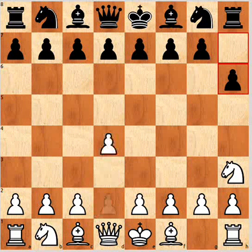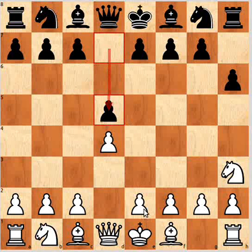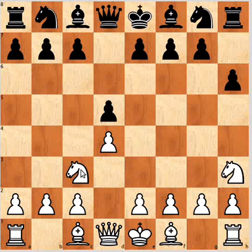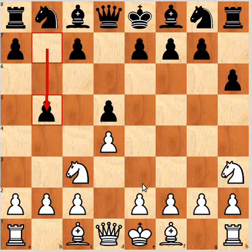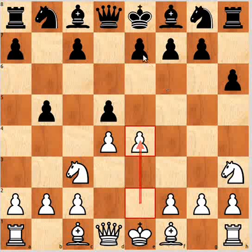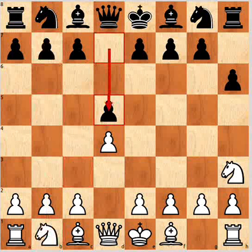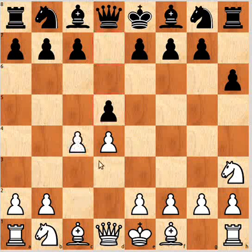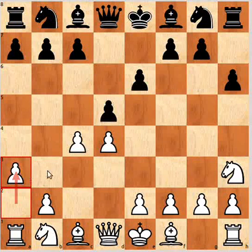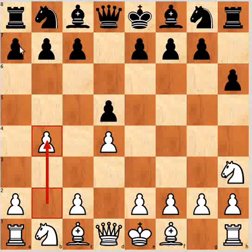Other moves: d4 is quite a common move and generally this will transpose to other lines. After d5, for example e4 directly transposes straight away to the two e4 lines. Maybe knight c3 — eventually white is going to have to play e4 and then it's going to transpose into a line we already know about. You could go to something like c4, but really it's nothing special for white. b4, a5.